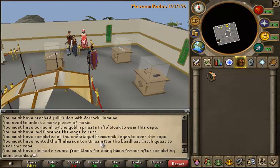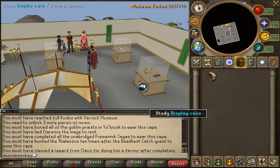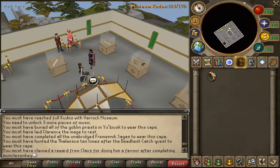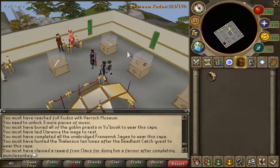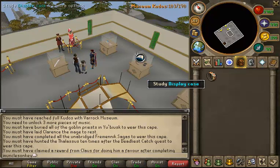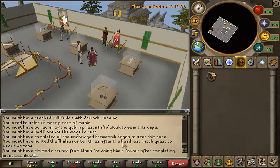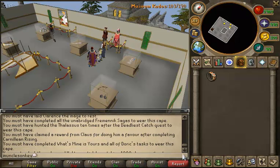I must have completed all the unabridged Fremennik Sagas to wear this cape. I was a bit confused about that because I went and asked the guy if I could start the Fremennik Sagas and he said you need to find some item. I looked it up on the RuneScape wiki and it says you need to find an item in the Frozen Floors of Dungeoneering — like a bear pelt or something. Today I went through the Frozen Floors a couple of times looking all around and never found that bear pelt. So if anyone knows how to start the Fremennik Sagas, if you could let me know, that would be very helpful.